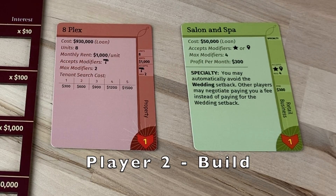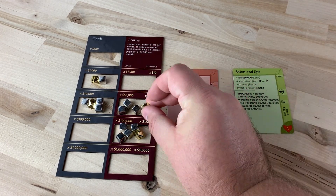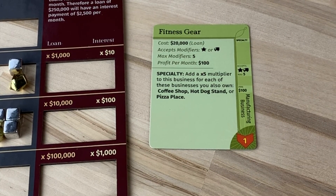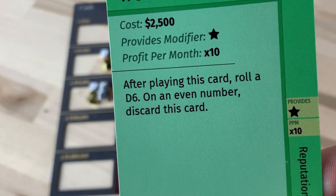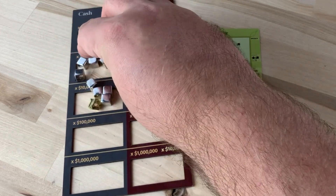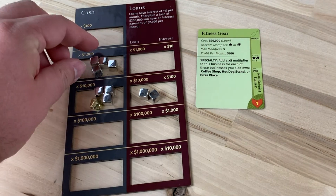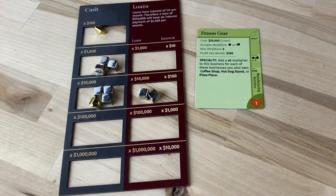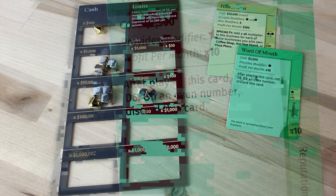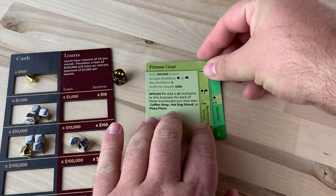Player 2 is going to take out a $930,000 loan for an 8-plex and a $50,000 loan for the salon and spa. Player 3 is going to take out a $20,000 loan to start a fitness gear company. She's also got a x10 modifier that'll cost her $2,500 — that bill must be paid in cash, so she'll have to make change. It would have to say 'loan' next to the cost to take out a loan — it's always best to use loans if you have the chance. The modifier has a special clause: we need to roll a d6 and get an odd number to keep this card. Since fate is on our side, we can safely attach this modifier.